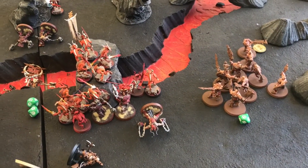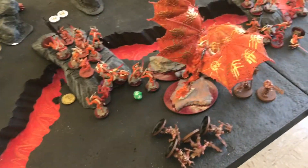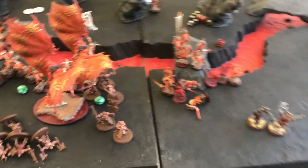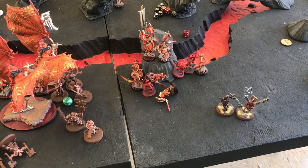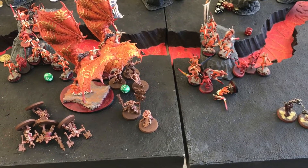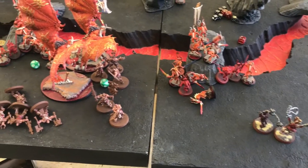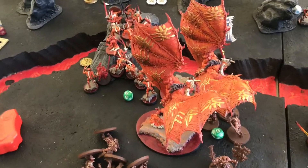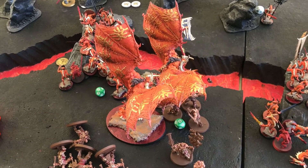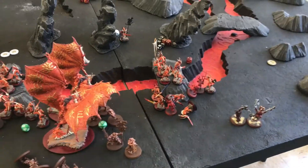This is all I've got left going into my turn three. I used my Blood Tithe points to get the Skullreapers to move in the hero phase then got the charge on those two Bloodthirsters — I know it's suicidal but it's all I've got left. I retreated the Wrathmongers out of combat. I did ten wounds total on the Wrath of Khorne Bloodthirster and nothing on the D one. He killed four of my guys back and this is what it looks like going into turn four initiative.